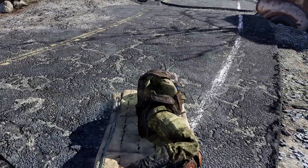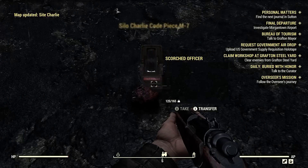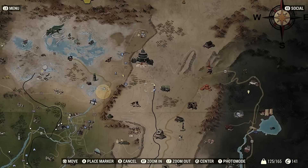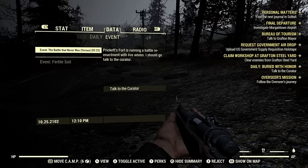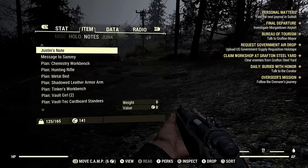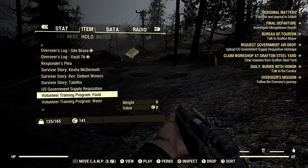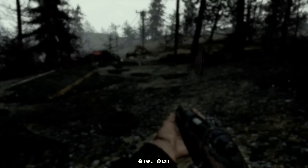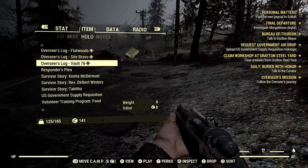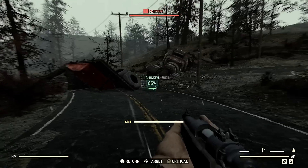Speaking of loot — the loot drops themselves are leveled. You'll get gear that drops at level one, level five, level ten, and I'm assuming it continues from there. Pretty much you're not going to unlock anything special in the first couple hours. I did receive a nuke code just in the first couple hours, off some random Scorched enemy who wasn't even a high-level enemy — just by himself. So nuke codes apparently are not really difficult to find if I was able to gather one just randomly on the side of the road.